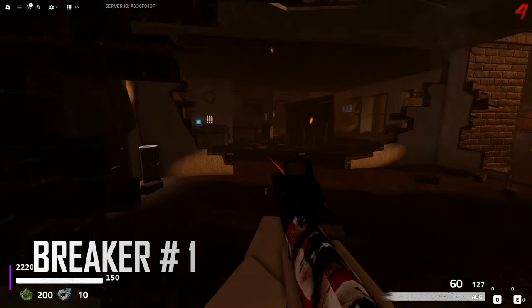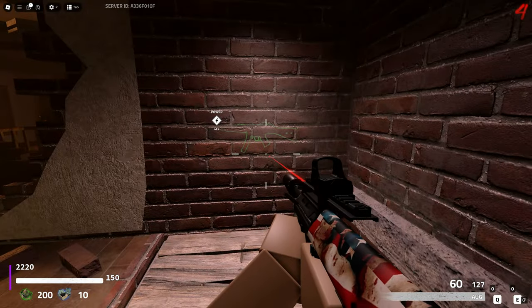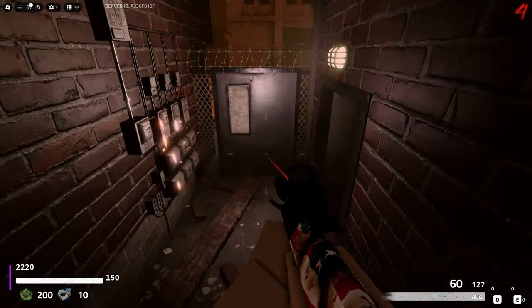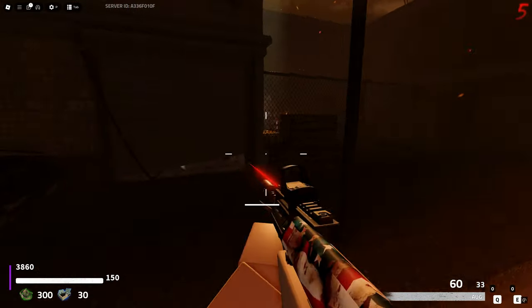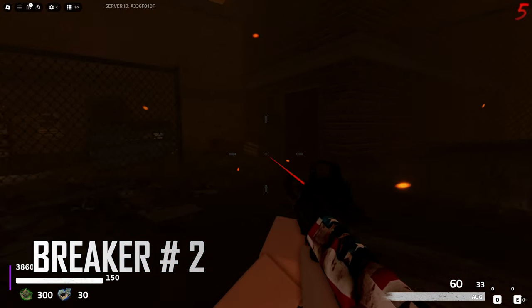The first breaker is located on the bottom floor on the other side of the shop — just make your way down the steps and it's on the left side. The second breaker is located right across the street from the candy shop near the back door of the bowling alley.